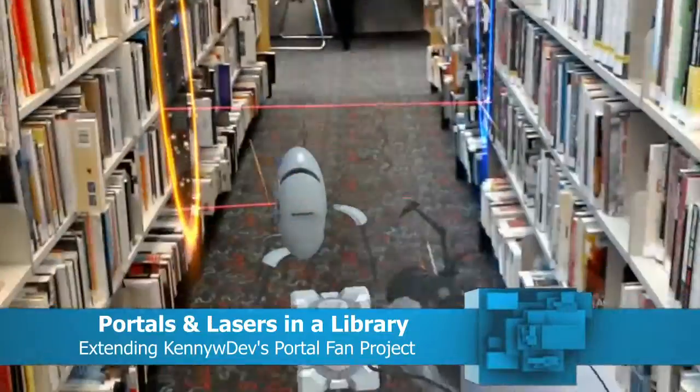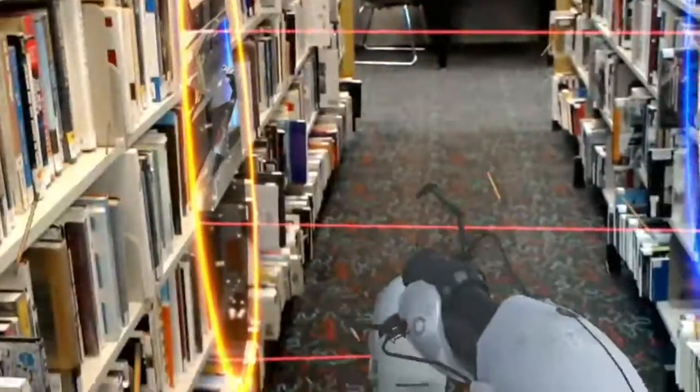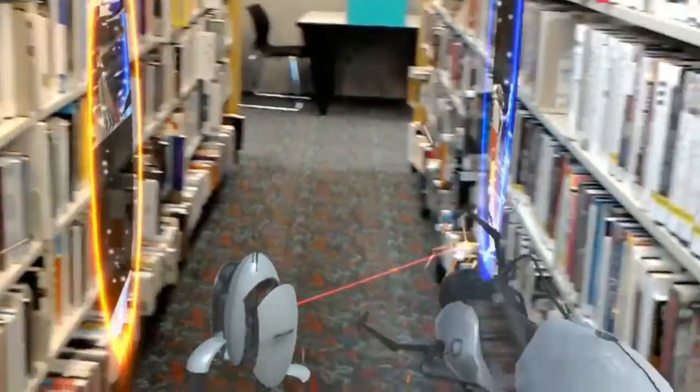So how do you set up a laser field with just one laser turret? Here you go. As you can see, you just need two portals opposing each other. Let me rotate this a little bit.